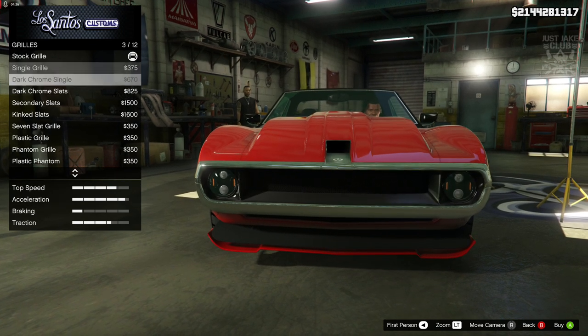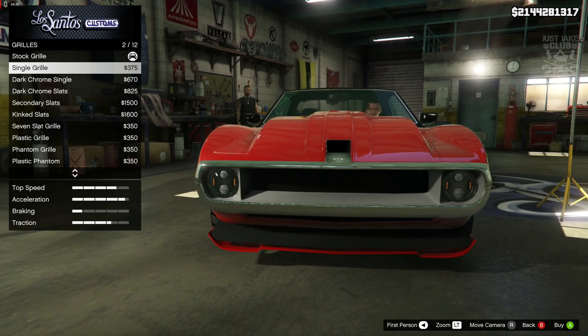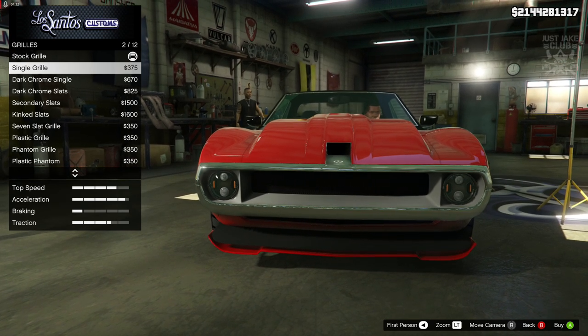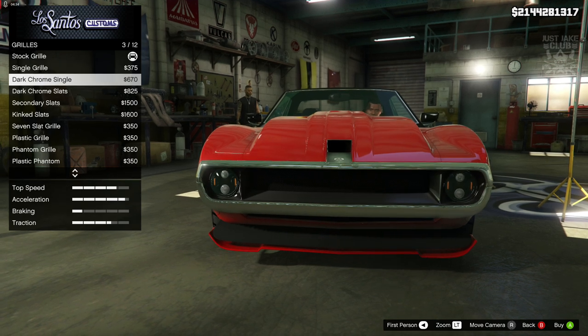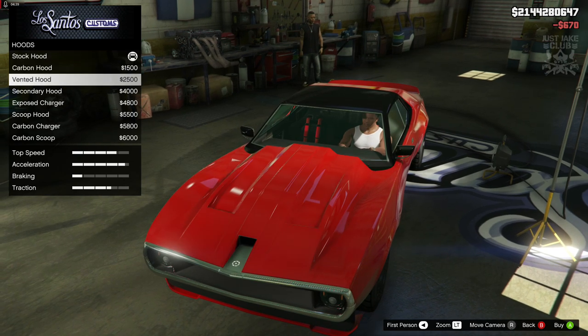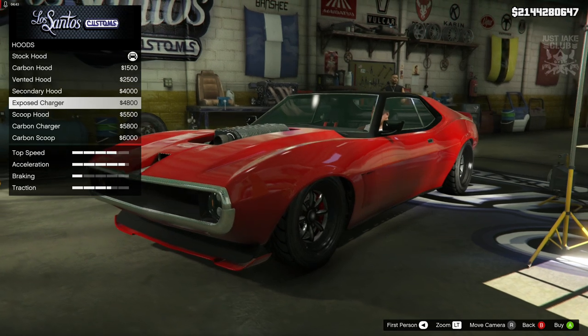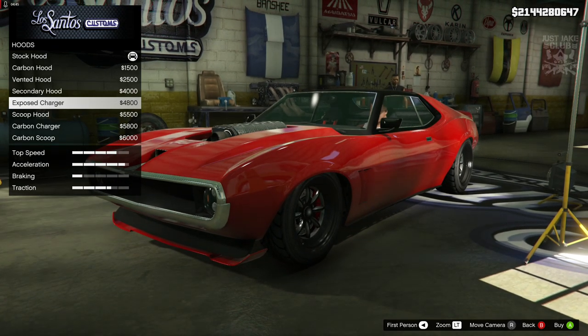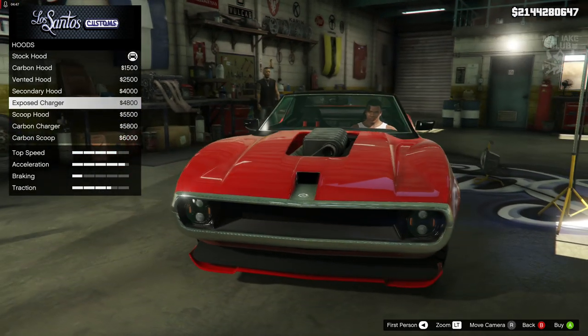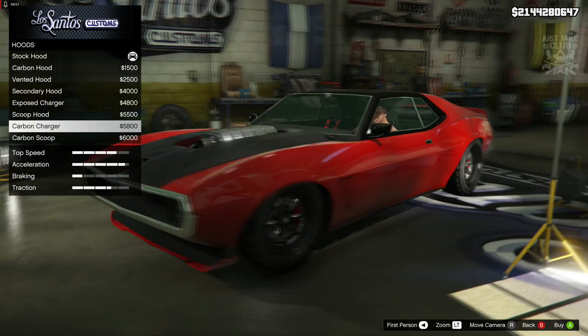I have a feeling the color might not change if I choose single grill — it might just stay that dull gray color — so we'll go with dark chrome single for the grill. For the hood, we can't smooth it out unfortunately. The closest we can get to a smooth hood is if you have an exposed charger supercharger, or we've got the big scoop, but those are just way out there.